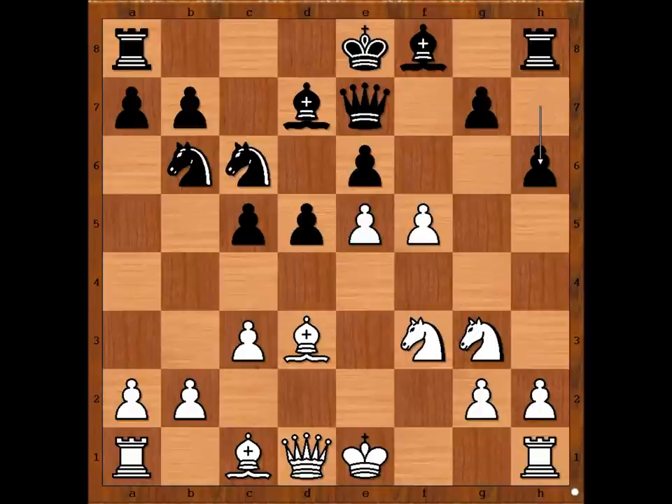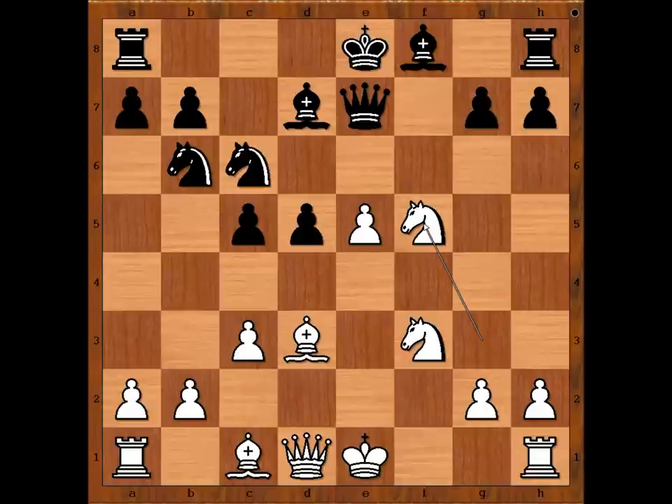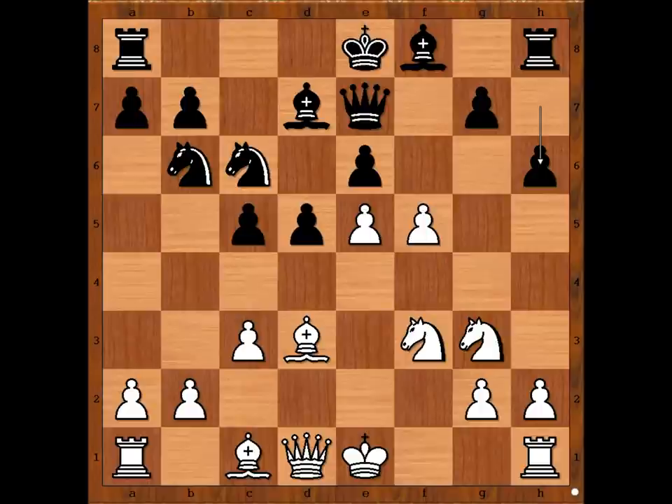Black played h6. If e takes on f5, then knight takes on f5, attacking the queen. So we have h6. Suddenly, after f5, the black queen is no longer comfortable on the e7 square.